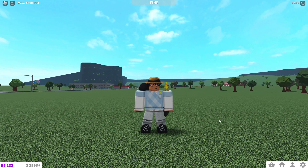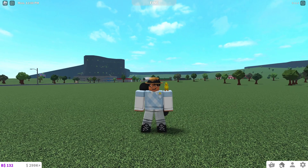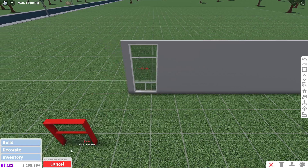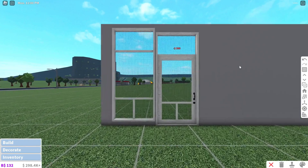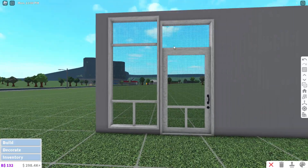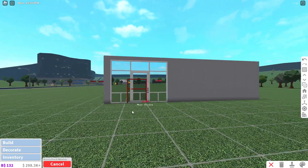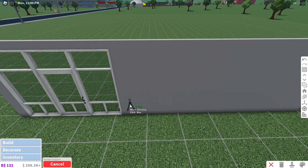I'm really excited, especially for the color wheel — on April Fool's Day they teased it and I can't believe they actually added it. First off in build mode, we have this screen porch window and screen porch door. It has like a mesh texture — you can place these and make a screen porch.